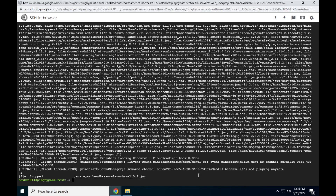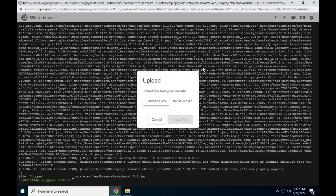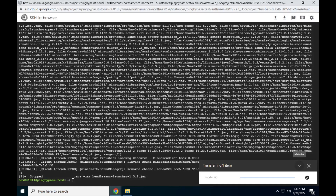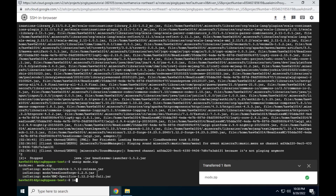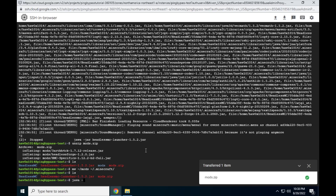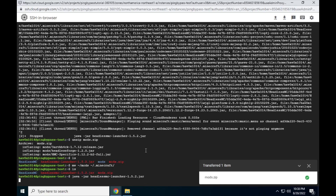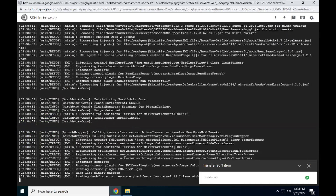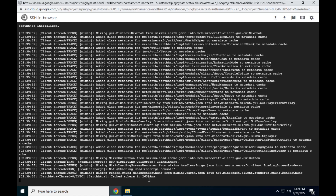Now we are going to upload our mods folder to the server. Click on the upload arrow and choose files. Select the mods zip file that we made earlier and click Open to upload the files — this might take a while. Once it is finished uploading, type unzip mods.zip, then type ls to see our working directory. Now type mv ~/mods ~/. minecraft/ — this will move our mods to where Minecraft can use them.